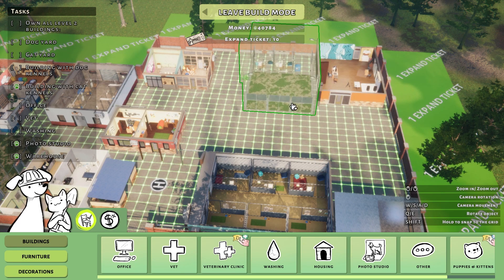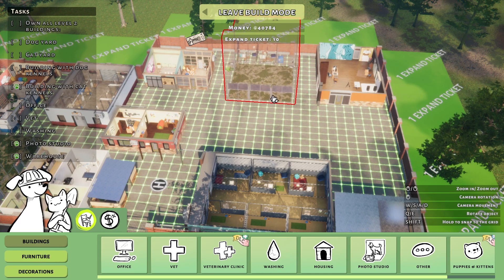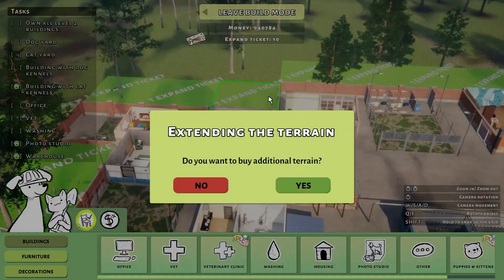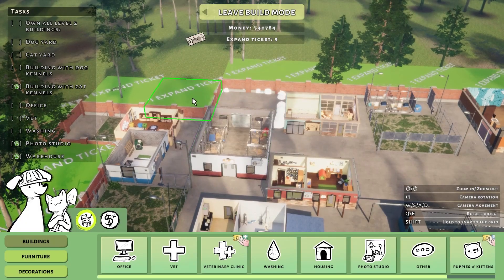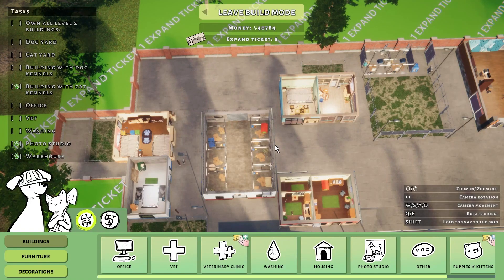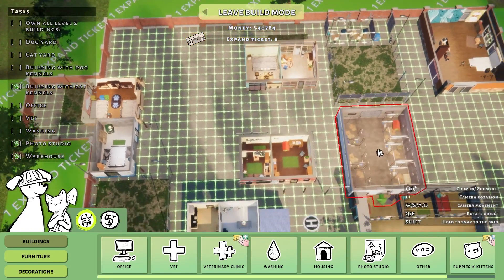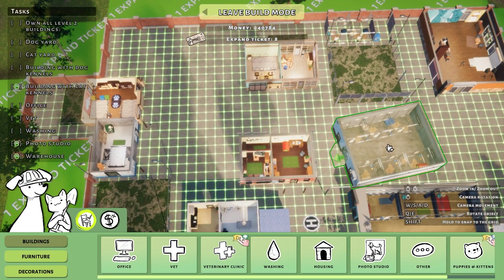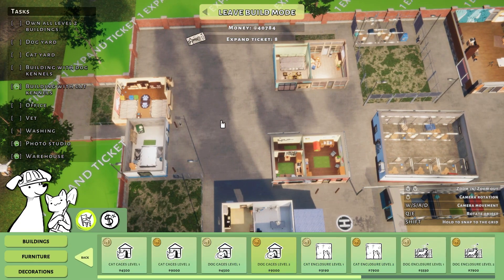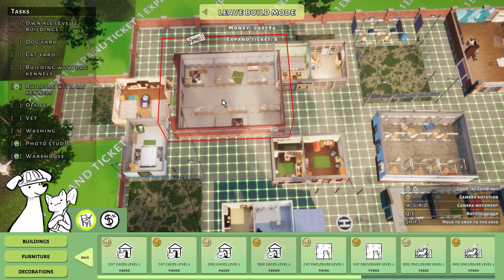I was thinking maybe to change the areas a little bit, but I think we're doing okay with that. But I think we will need to buy some additional terrain — there's kind of no way around it, I'm afraid. We turn direction on that real quick, and then we get a level 2 dog cage building. Oh my god, this is massive.